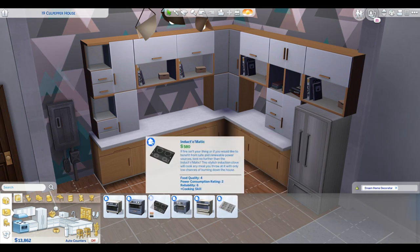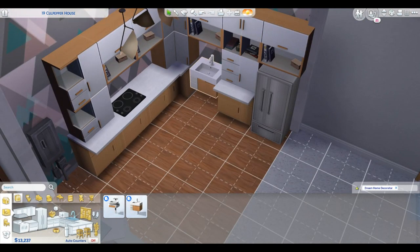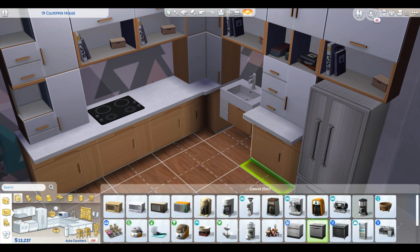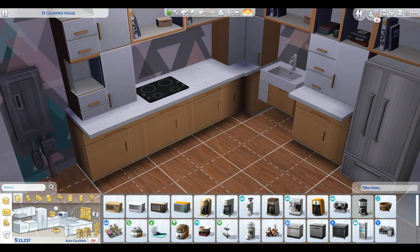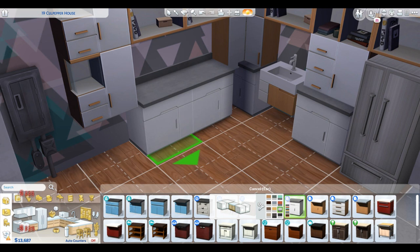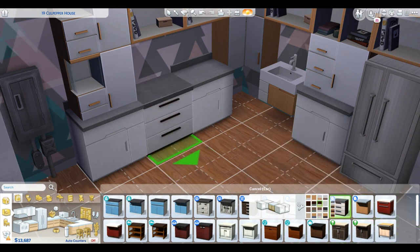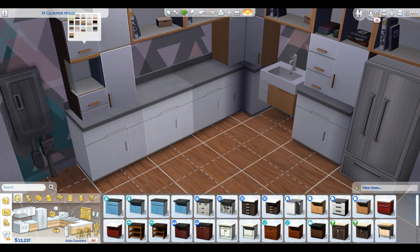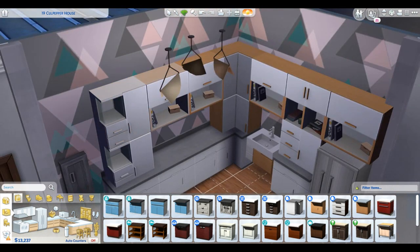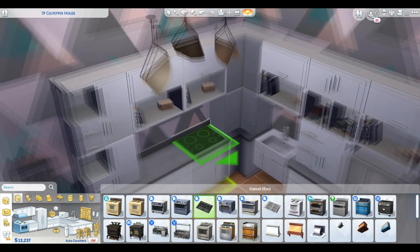I'm trying to figure out the placements and how this works. I kind of struggle for a bit figuring out what I want to do. It's nice that we got some new appliances, but what I don't like about the appliances is the sink. I hate the sink options that came with this new pack — it just doesn't look right. Pretty much this whole kitchen I do two or three more times after originally placing it. For the time being I'm just gonna let the music take over and you guys enjoy the rest of my kitchen build.